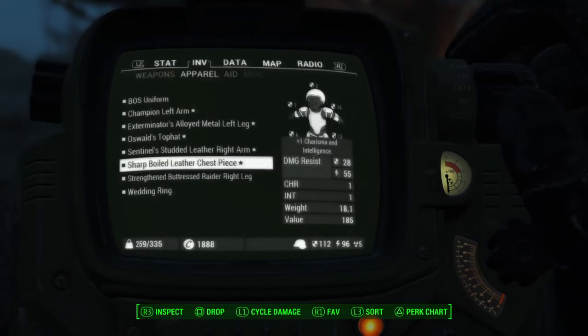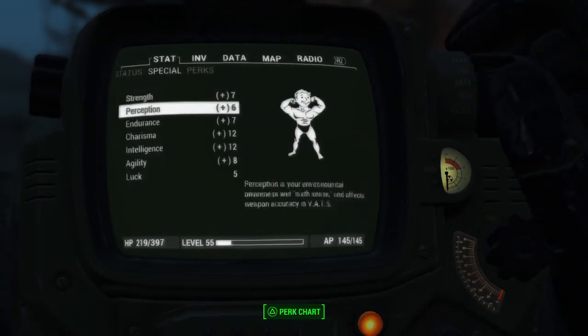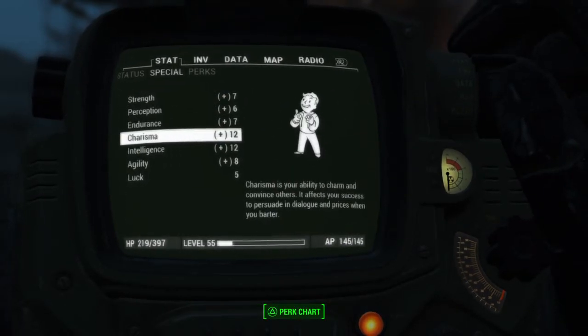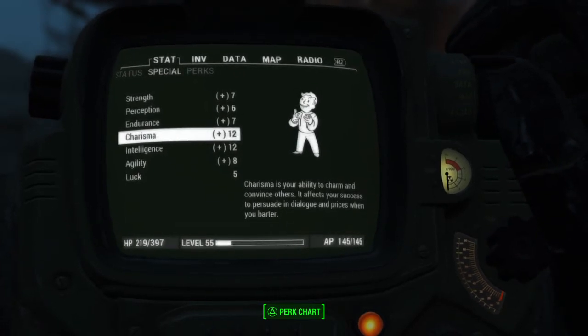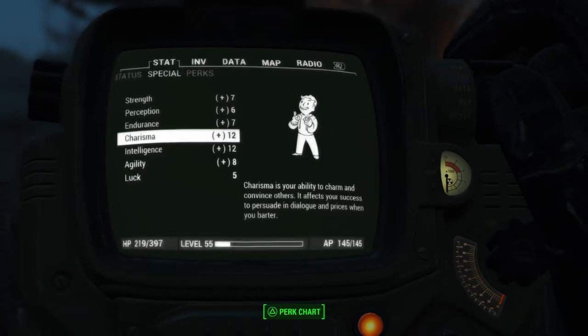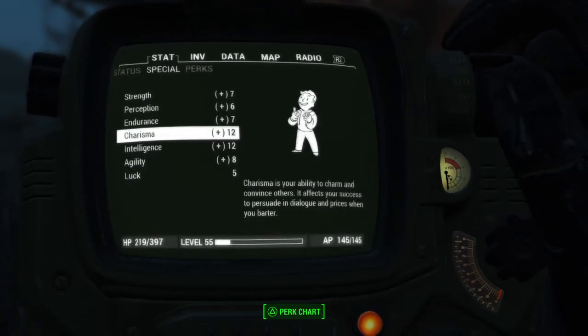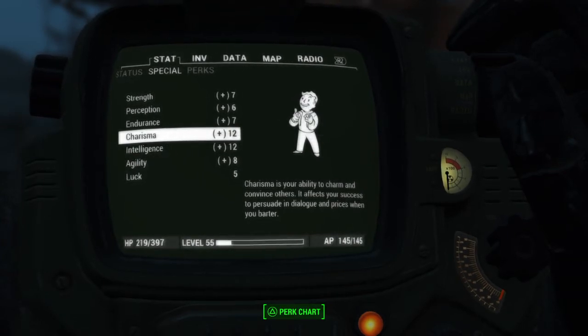You'll notice I have 32 settlers in Sanctuary. The reason for that is your settler cap per settlement is based on your charisma — it's your charisma plus 10. So naturally, since I have 12 charisma, my settler cap for each settlement is 22.